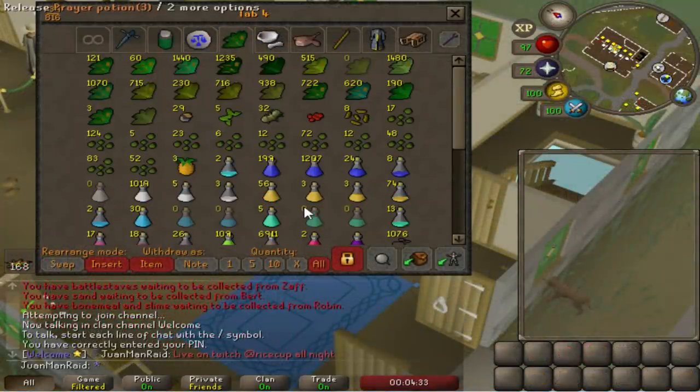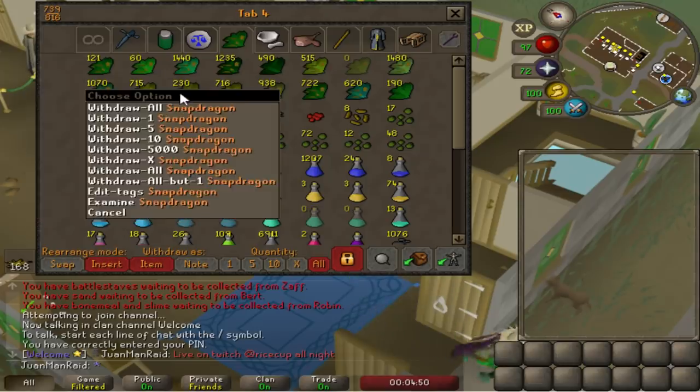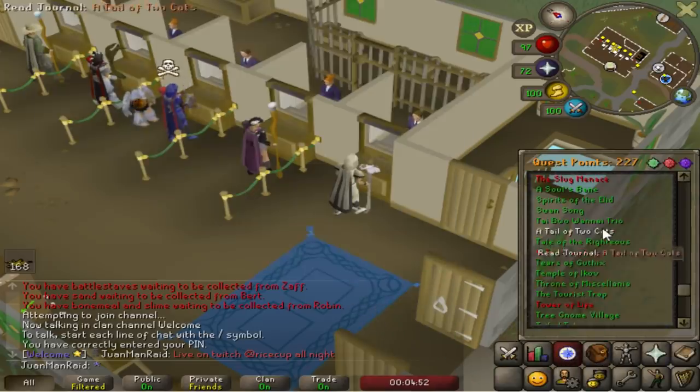I'm pretty much out of Ranarr, which means I really can't make prayer potions anymore. So I have to start thinking about using Super Restores. Inevitably, Super Restores are going to be the main prayer potions I end up using, so I need to start turning these into Super Restores to use at the Shamans.